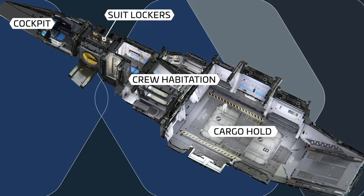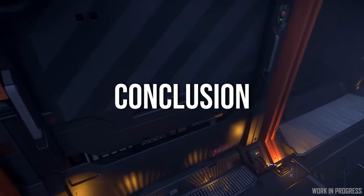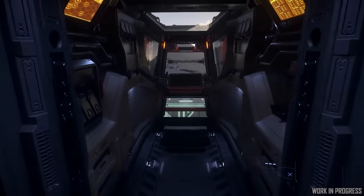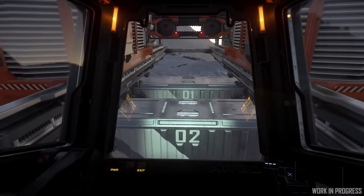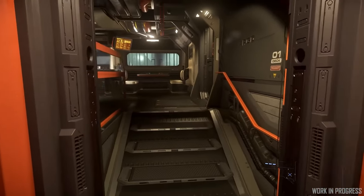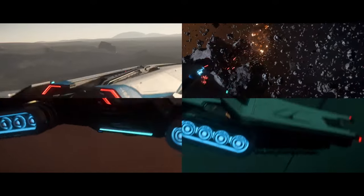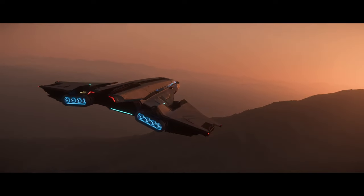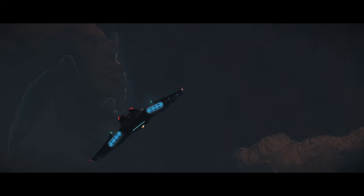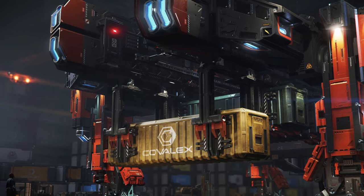In conclusion, for pure cargo hauling I would recommend the Argo RAFT. Despite its lower capacity compared to the Zeus, it offers the best efficiency for moving goods with its external storage and fast loading capabilities. That said, my personal preference would be the C1 Spirit — its sleek design, better cockpit visibility, and improved combat capabilities make it a versatile and stylish choice. Compared to my current Freelancer, I feel I would get more out of it given the very limited visibility in the Freelancer.